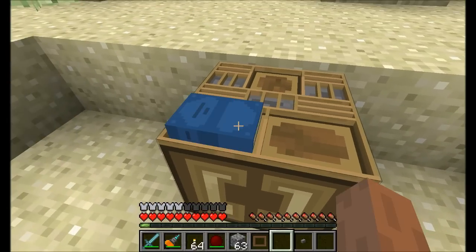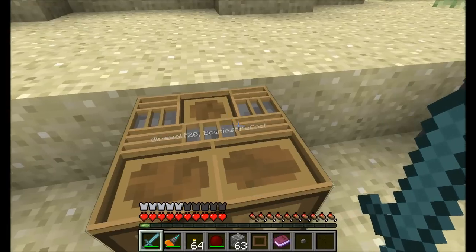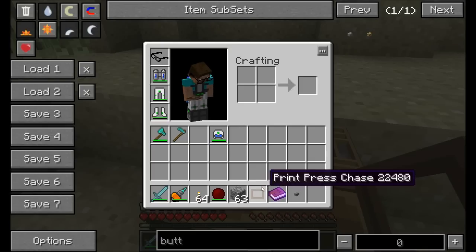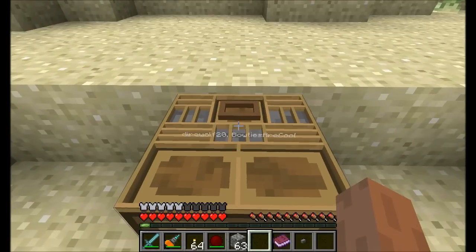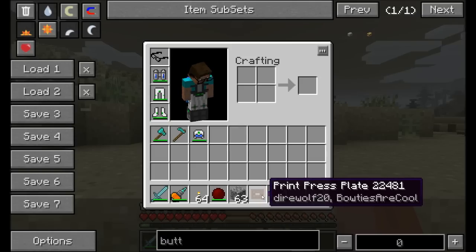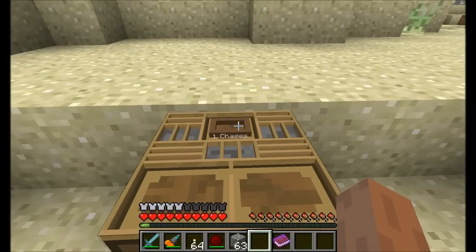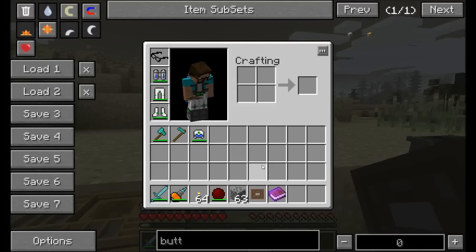Simply right-click on the bottom of the typesetting table and you'll see the book sitting up there in red. Shift right-click to turn it blue, and right-click again to take it back. Right-clicking on the interface now shows 'Direwolf20's Bow Ties Are Cool' as the chosen item. Next, place a print press chase — crafted with iron and wood — right up there. Give it a redstone signal and boom, it'll produce a printed press plate of Direwolf20's 'Bow Ties Are Cool'. To clear the chase, place it in the left-hand slot and shift right-click.